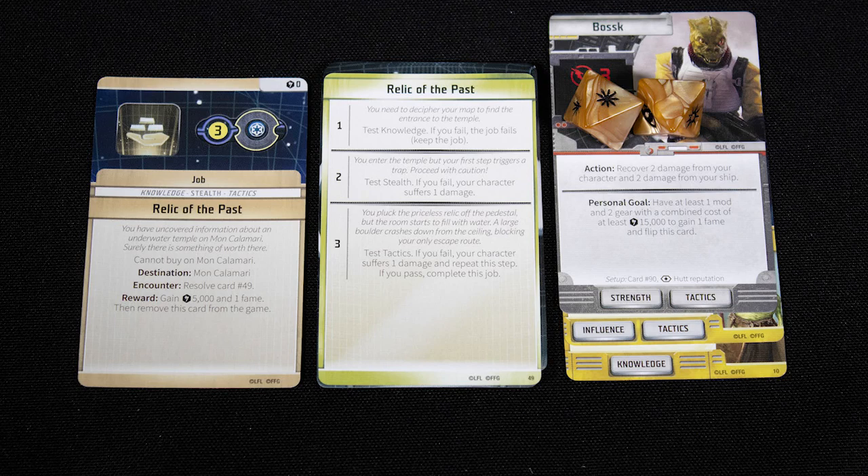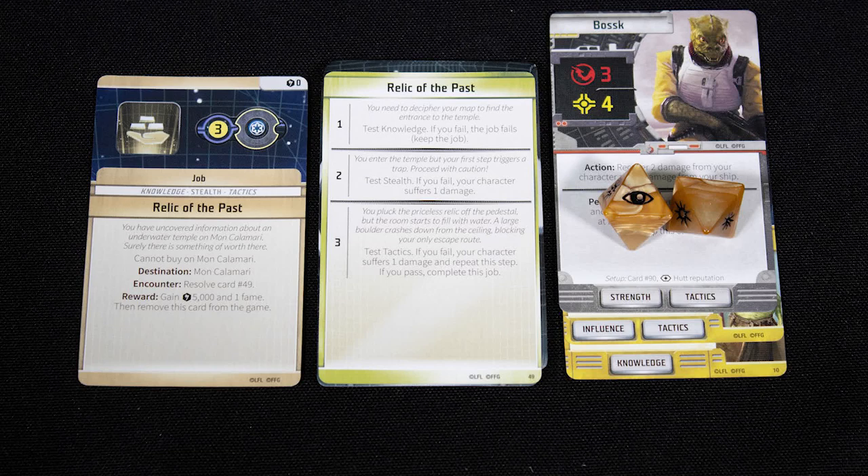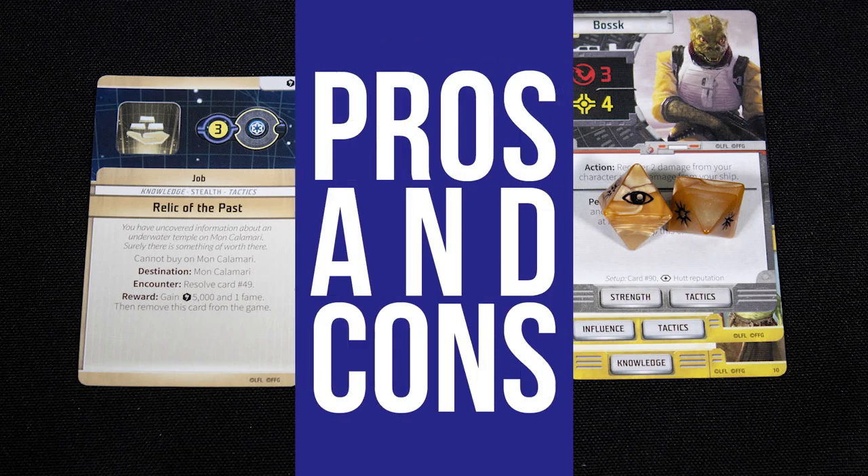Finally, there are job cards which require you to go to a location and pass a series of skill checks. If you have the skill in question, you need to roll one success on two dice. If you don't, you need to roll the critical hit symbol on two dice. And if you have the skill twice, any symbol counts as a success.